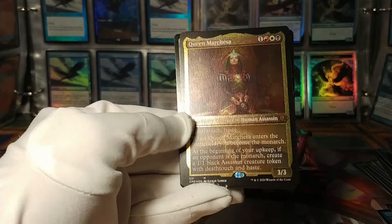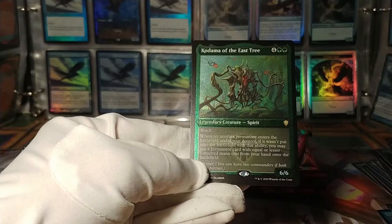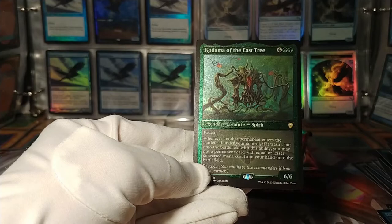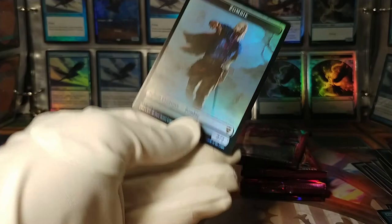And Kodama of the East Tree, which I believe is also a very good card. Whenever another permanent enters the battlefield under your control — if it wasn't put there with this ability — put a permanent card with equal or lesser converted mana cost from your hand onto the battlefield. Just get free stuff — sure, why not. And here we have a Star/Star Horror token to go with this zombie.